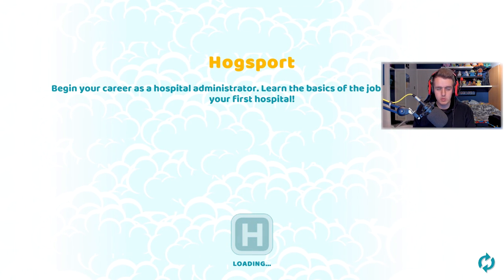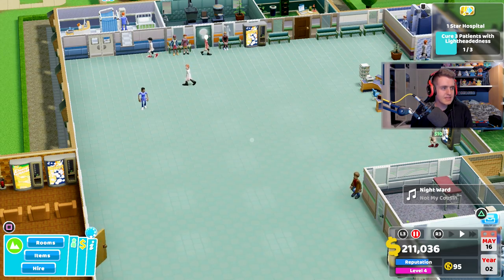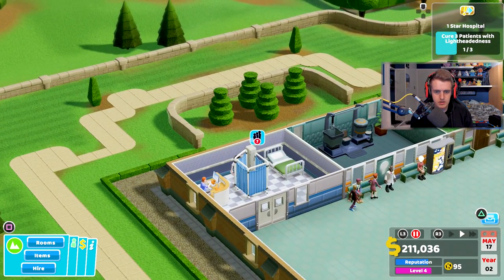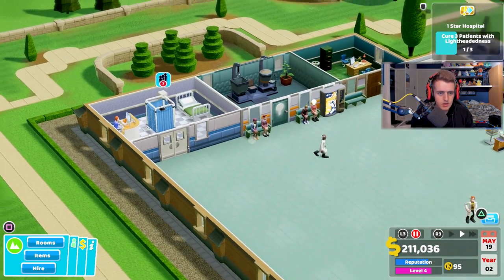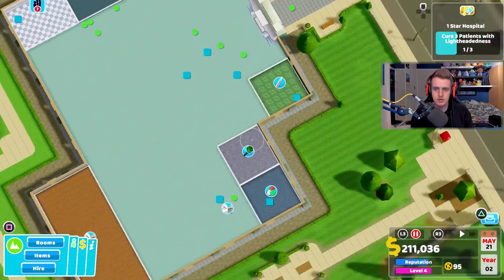I'm not sure if we need more facilities or better doctors to get stars up, but it's interesting. We might just build some stuff for the fun of it. There's still loads to build, and I'm really enjoying this game — I really wish my PC was faster. That symbol looks like it means about seven or eight patients, so I think we need to build another ward. Ladies and gentlemen, let's go build another ward!